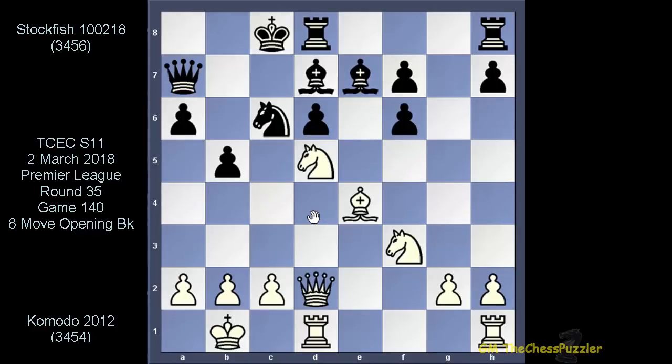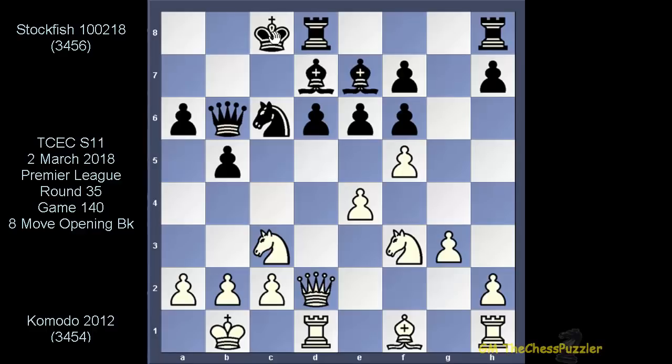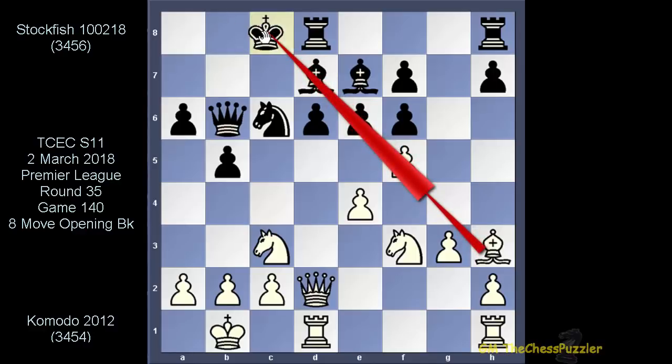Coming back, Stockfish did not engage on f5, but went for castles instead — and he went for long. Now Komodo opens up on g2 to prepare his bishop to get into the diagonal. Stockfish went for a king move. I think so, because Komodo got his bishop not on g2 but on h3, and I hope this explains why the king made a move out of the light squares.